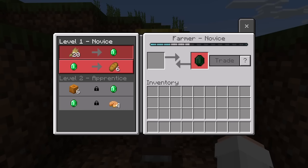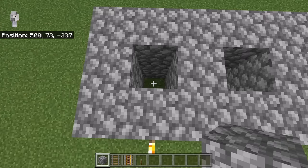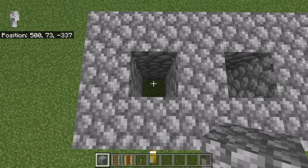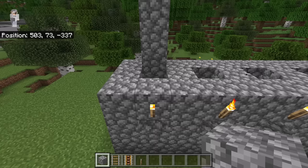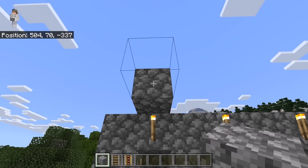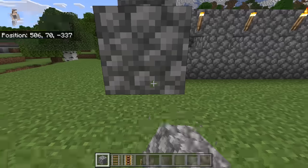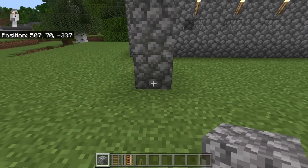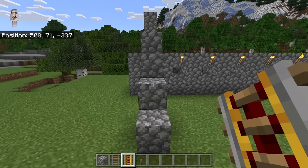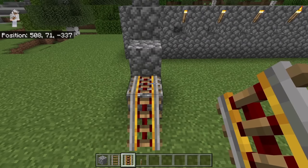Also, you should not use any villager that you have already traded with before. As you can see, I have already traded with this villager before. I am now going to show you one easy way to bring a villager to a chamber in survival mode. To do that, first place 3 solid blocks over here, then place 2 blocks over here, 2 blocks over here, 2 over here, and 2 over here as well. Now place a block at this spot. Then place 2 powered rails over here, and place a lever at this spot.